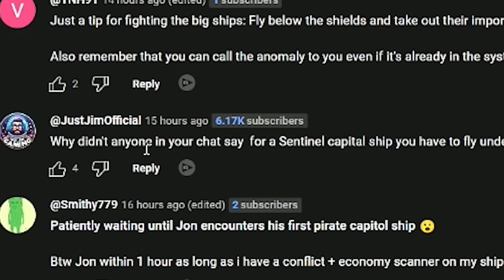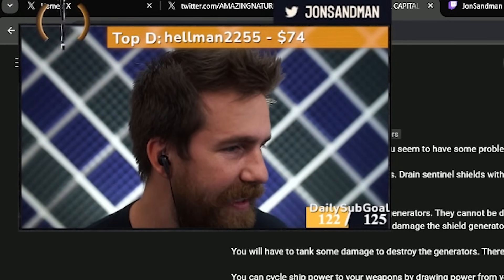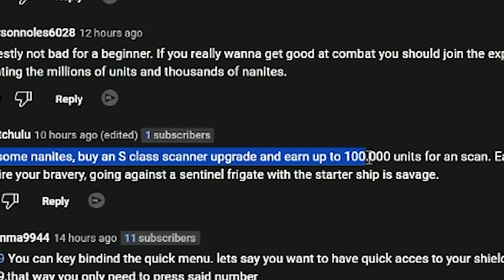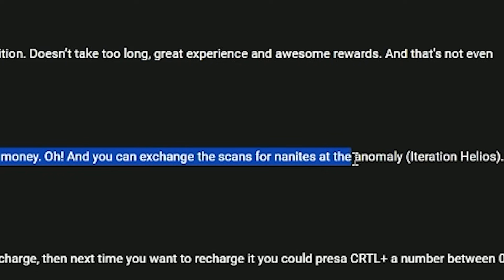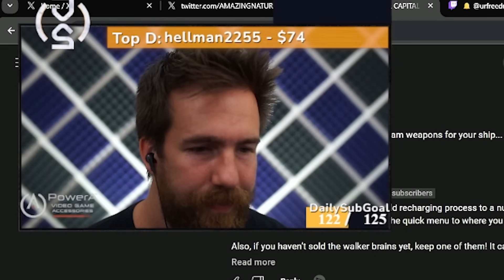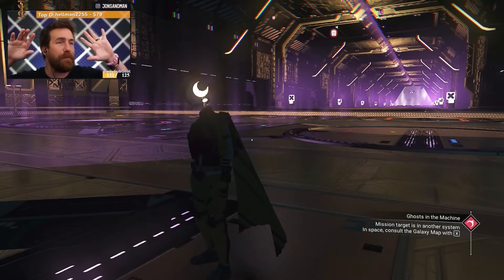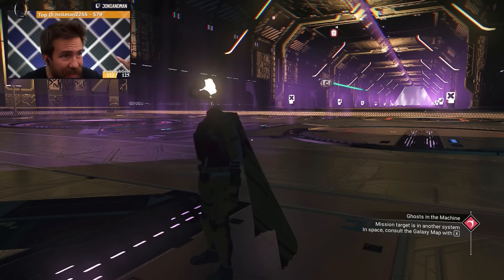Why didn't your chat say for a sentinel capital ship you have to fly under the shields? I wasn't looking at chat much — it was too intense. Get some nanites, buy an S-class scanner upgrade and earn up to a hundred thousand units for a scan — easy money. And you can exchange the scans for nanites with the anomaly. That sounds really useful.